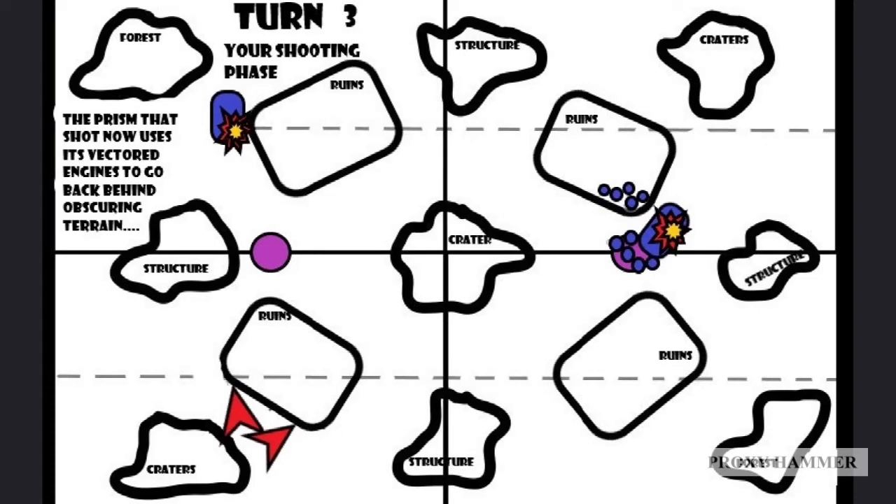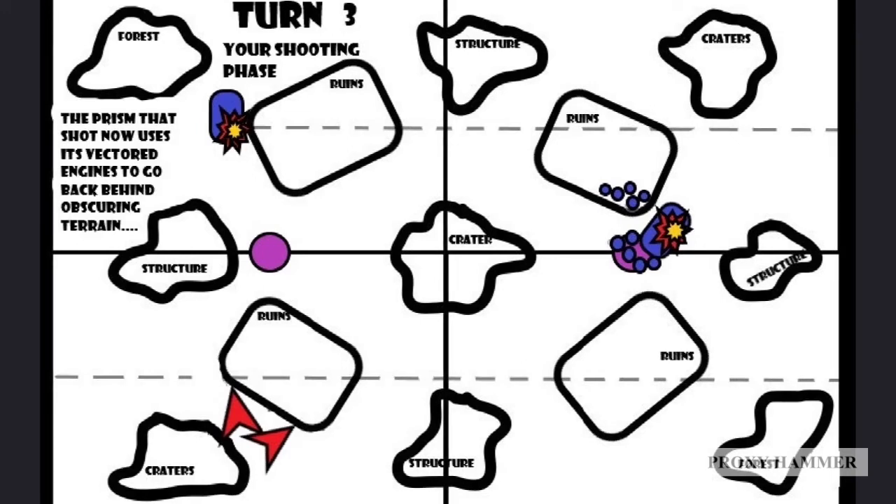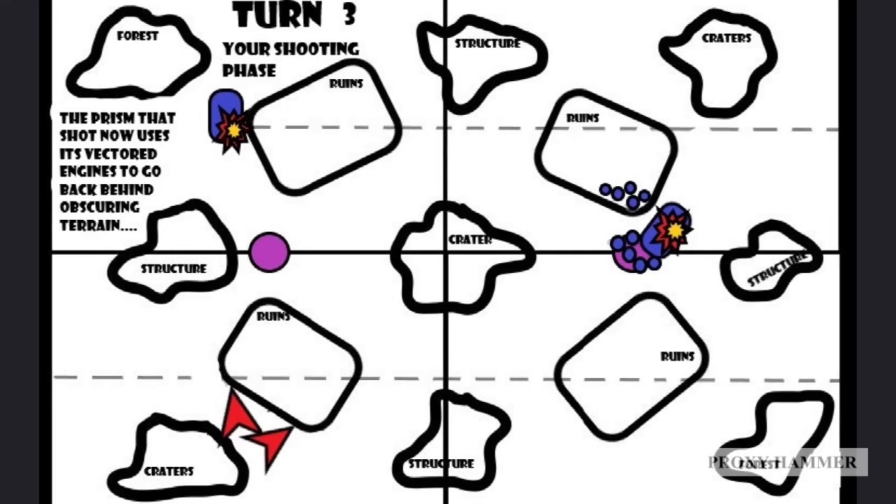You can actually use this ability for almost the entire game if you plan it out correctly. With two Fire Prisms, you'll probably get three turns out of this - Fire and Fade and two Vectored Engine moves will allow you to do this three turns in a row. However, you can actually get this up to four turns in a row if you have a third Fire Prism. Linked Fire allows up to two other Fire Prisms to contribute, so with three Fire Prisms the two staying behind terrain can both contribute to the one that's shooting, giving you four turns of uninterrupted, untargetable, heavy tank-killing firepower.